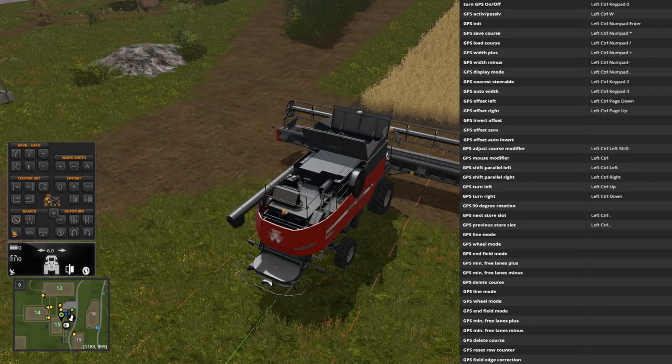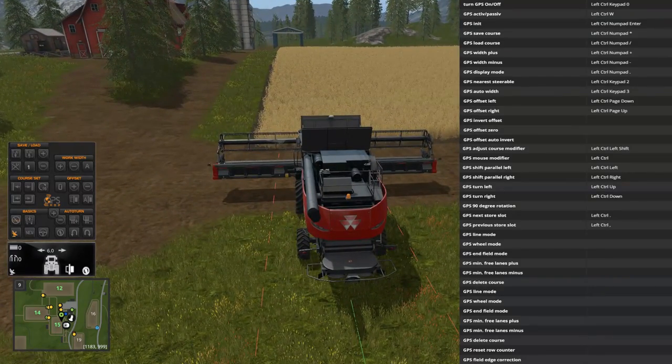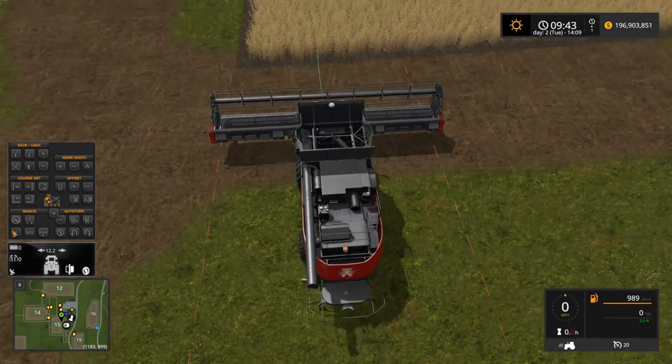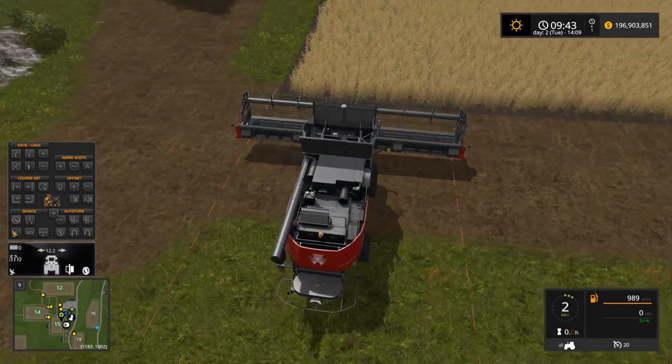Next, we're going to do Left Control and Enter. That's going to line the course up to the combine. If you just started the GPS, it's already going to be lined up, so you won't necessarily have to do that. Left Control and Enter lines it up to the combine. Then we're going to do Left Control and Three, which auto-sets the width of the combine as well as any offsets that are needed.